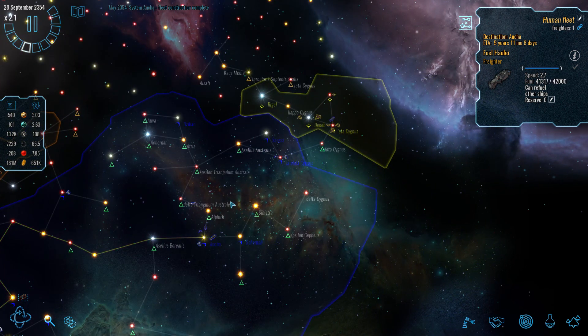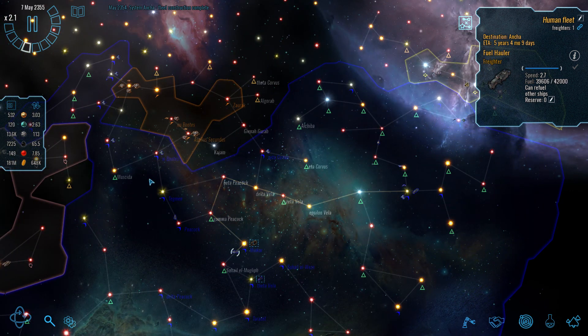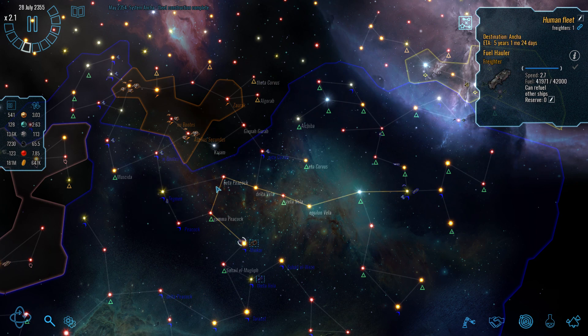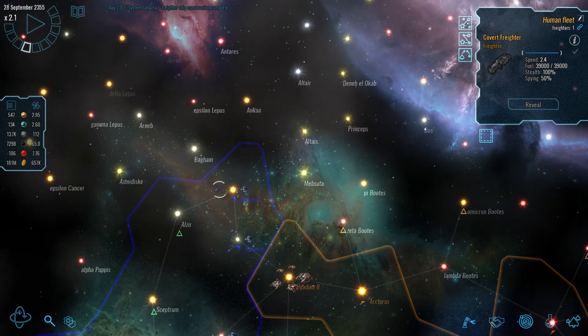I don't have much confidence in their ability to hold up against a concerted attack, certainly not from more modern enemy ships. They do look like they've got plenty of ships on our borders. I would like to bring this dispute with the Logans to an end as swiftly as possible.